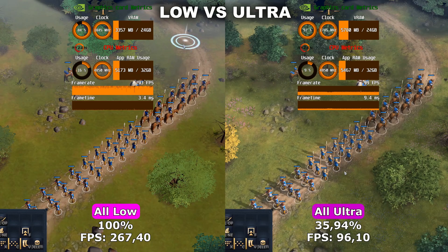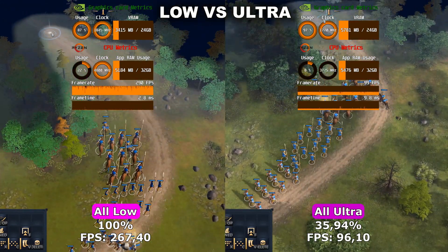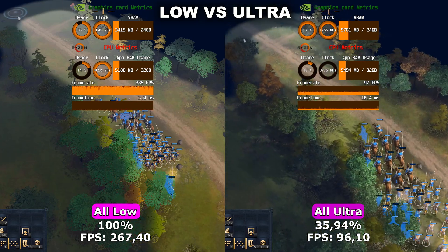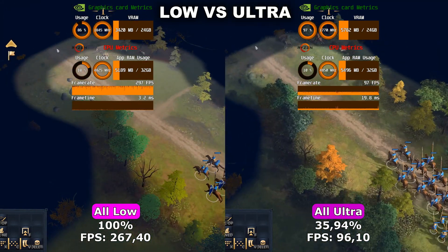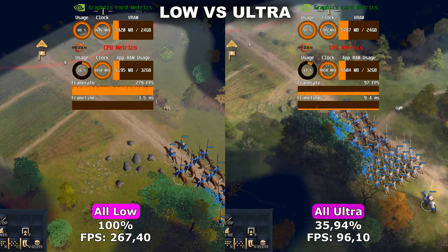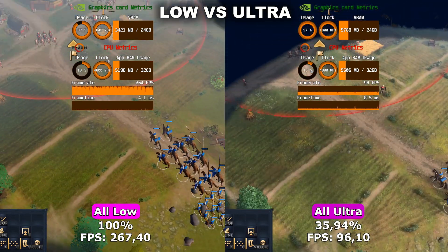Welcome to my video. Today we're taking a look at Age of Empires 4. We will look at all the different settings, comparing their FPS and quality impact. Lastly, I'll show my own optimized settings that I recommend. If you have any suggestions for future games you'd like me to analyze, feel free to write them in the comments below. Firstly, I wanted to showcase the two extremes — all low and all ultra — to see both the performance and quality difference between the two.